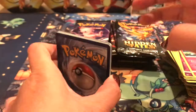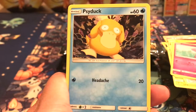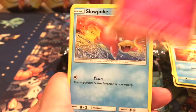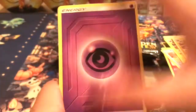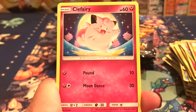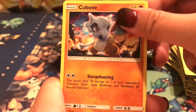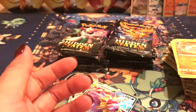I got Electric — Scyther, Brock's Grit, Graveler, Ekans, Psyduck, Staryu, Clefairy, Slowpoke, Jolteon Reverse, and another Jolteon — double Jolteons. Keeping that one. We got a Voltorb, Cubone, a Geodude, and a Rowlet plus a Starmie GX — very nice. Love that, very, very nice. And we got a Starmie GX!